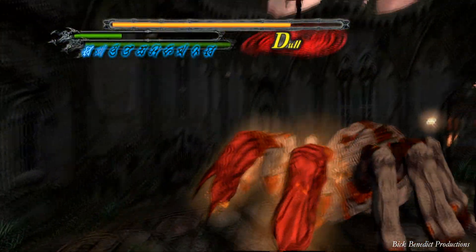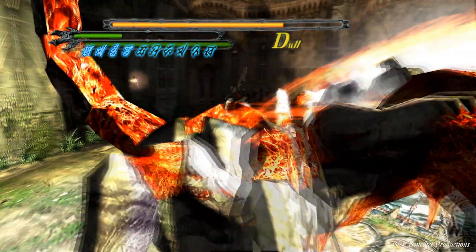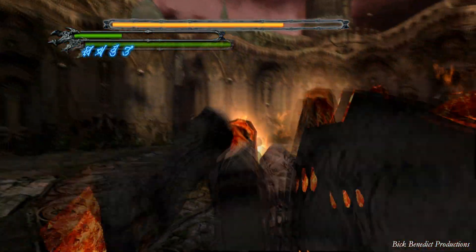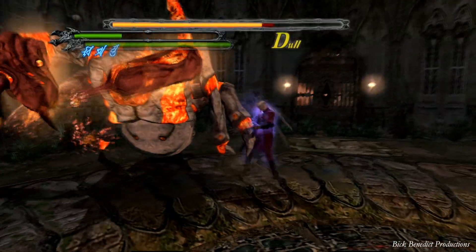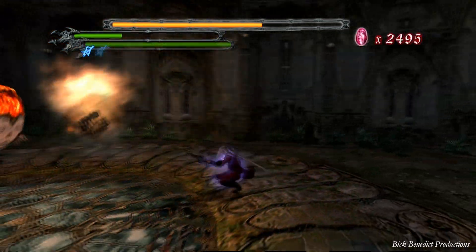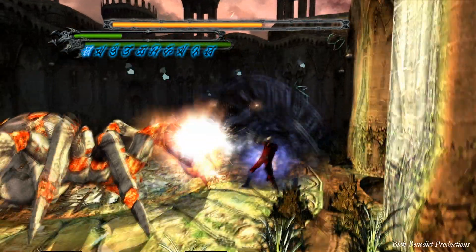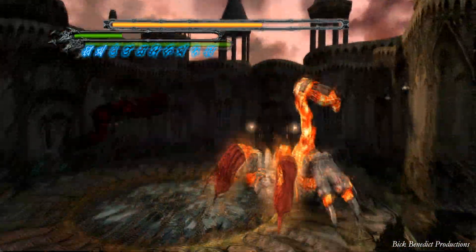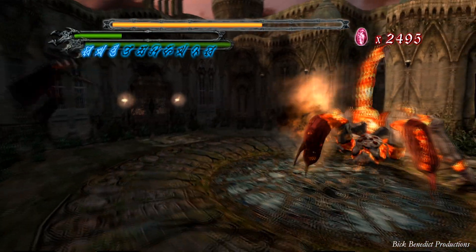Anyway, we're back to fighting Phantom. It's not another Phantom — it's the Phantom we fought before. You're going to be using your Devil Trigger. Whenever I get hit on this guy, it's usually because I can't get out of a jump that he's doing on me, so I take pretty hefty damage.